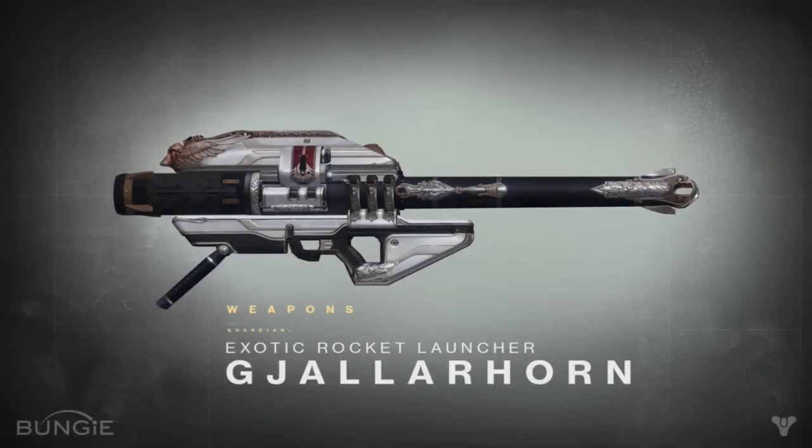Last but not least, we have the Gjallarhorn. This weapon was presented on the Bungie website and at E3 2013. This is a rocket launcher and goes in the heavy weapon slot. The weapon contains a beautiful decoration on the whole gun, and it fires rockets which deploy secondary sentries at the site of impact that will kill the enemies on site.